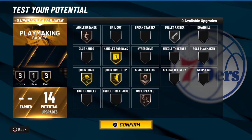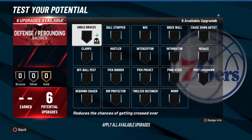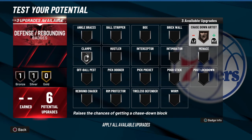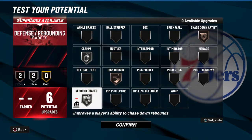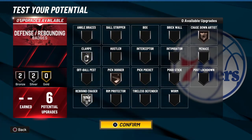For defense and rebounding from a 2K perspective: silver clamps, bronze chase-down artist for cheap but impactful animations, bronze pick dodger, and silver rebound chaser since prime Harden was grabbing a lot of boards. Rebound chaser helps you crash and get those Harden-style stat lines. If you want the more realistic Harden build, minimize the defense and shift those points to playmaking for extra badges.